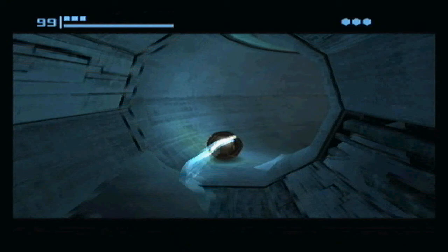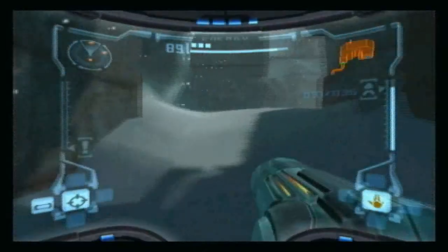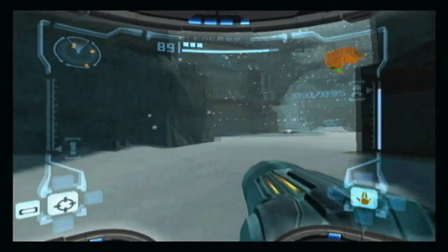So you just roll underneath these, as we can't kill them yet because we don't have the right weapon to do so. And my scan visor got all scatter-brained.